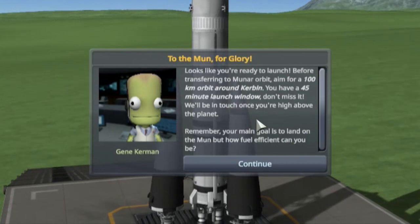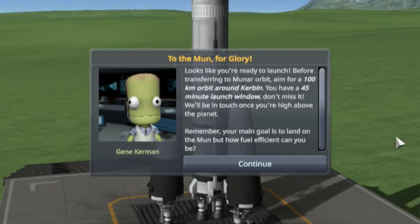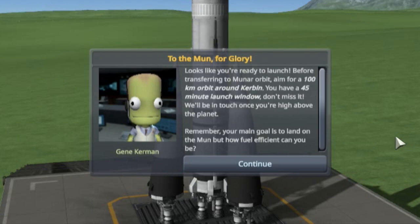To the moon for glory! Looks like we're ready to launch. Before transferring to moon orbit, aim for a 100 kilometer orbit around Kerbin. You have a 45-minute launch window — don't miss it. We'll be in touch once you're high above the planet. Remember, your main goal is to land on the moon. I did know that because I went into the edit menu in the mission builder and took a look at the actual requirements, so I was fully aware I am supposed to land on the moon.